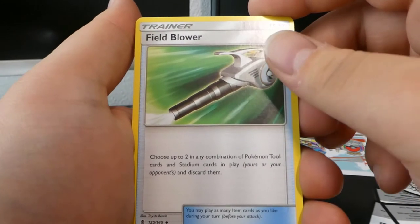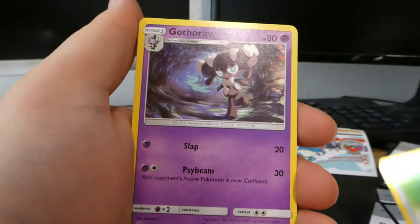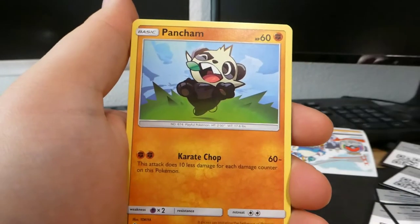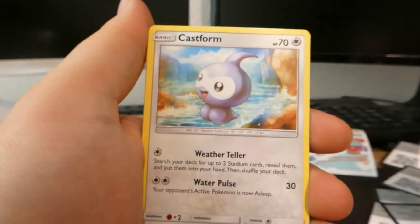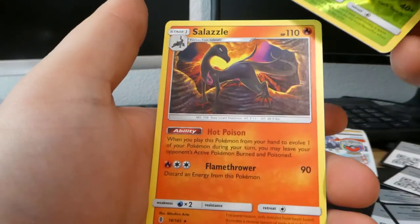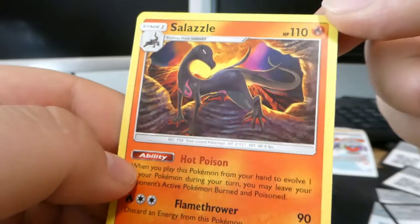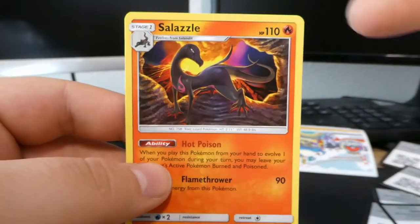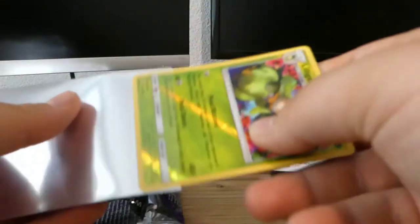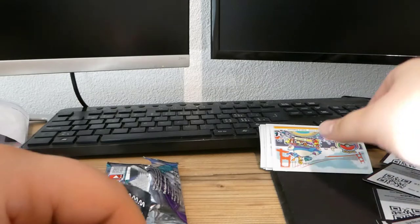Pack five: another water-type energy, a Hakamo-o, and a Field Blower — 'choose up to two in any combination of Pokémon Tool cards and Stadium cards in play — yours or your opponent's — and discard them' — that's pretty cool. We get Garbodor, Pancham, Froslass, Castform, Vanillish, Murkrow, a reverse Lilligant, and a Salazzle regular rare — it still looks awesome with all that volcanic scenery in the background.